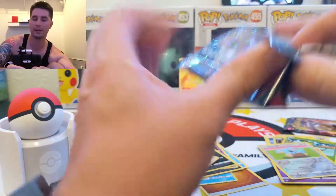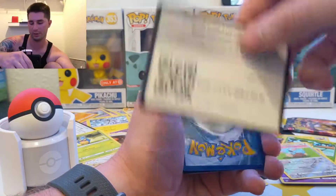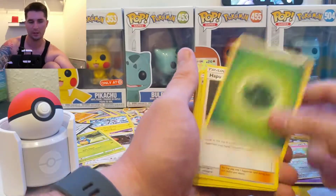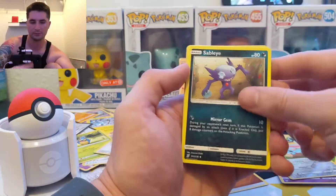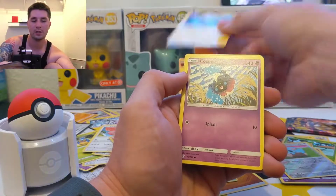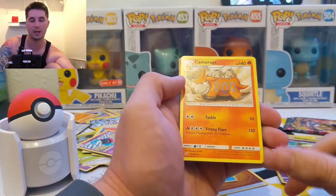Only two more packs left for this Elite Trainer Box. I believe this Lickitung was also part of Sky Legends. I hope I don't just get one hit out of this — I'm grateful for a hyper rare, don't get me wrong, but I hope that's not all we get. Hapu, Magneton, Sableye, Lickitung, Furloin, Magmar — I thought that was a rare, I guess not. Tynamo, Cosmog having a blast. There's a reverse rare — Executor and a Camp Rut.